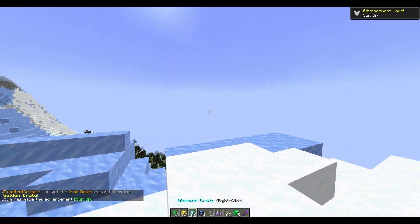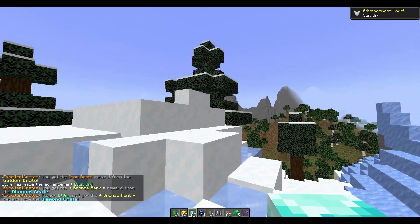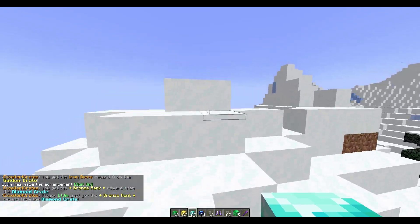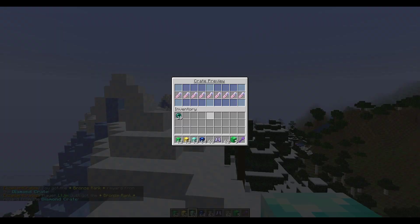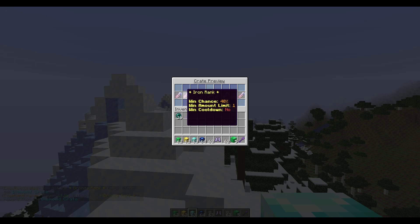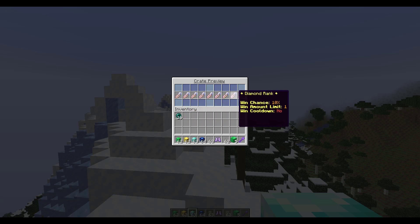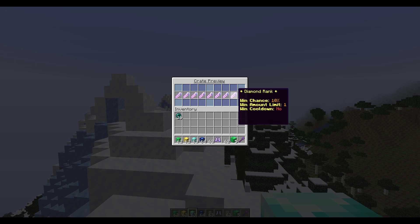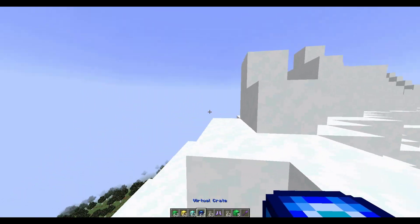Then we have a diamond crate, and this one is pretty interesting - there is no GUI, no animation. It literally just opens immediately as soon as you right click it. If we left click you can see the preview. This is one where you can win a specific rank, so if your server had ranks, players could get a higher rank by getting this crate.